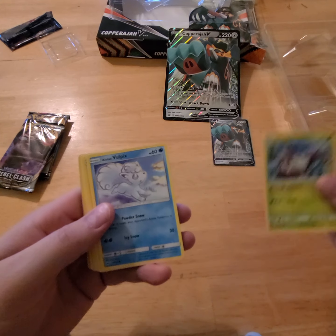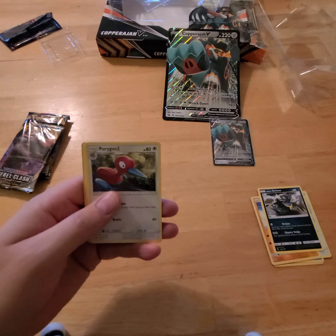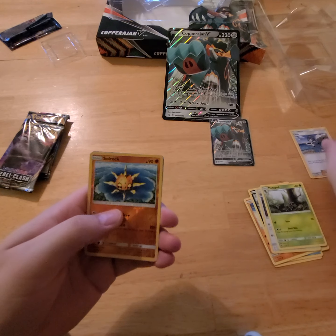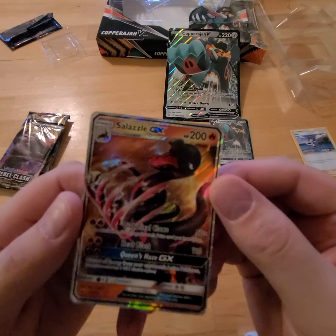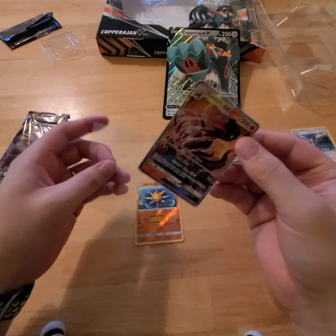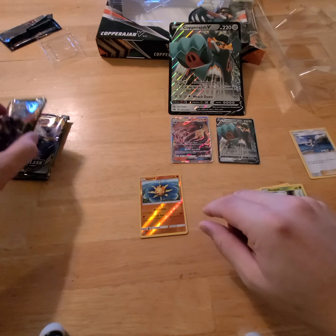We got a Ralts, full art picks — a little Grimer, energy fighting, Porygon 2, Metapod, Lana trainer, Solrock, a reverse holo, and we got a Salazzle GX — what a nice card, that is pretty! Let's get that sleeved up real quick. First decent pull out of this pack. Put that one up top here next to the promotional card. In our reverse holo we got Solrock.